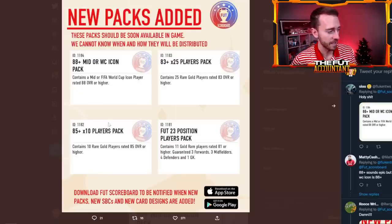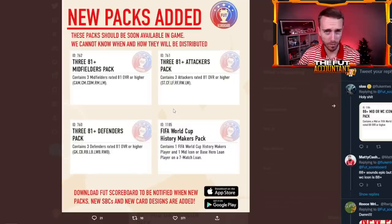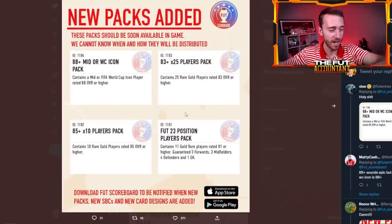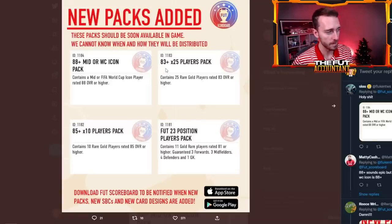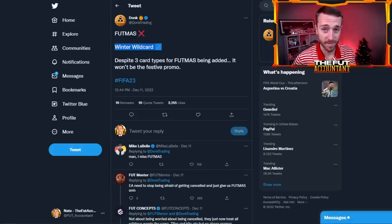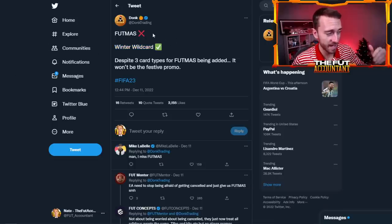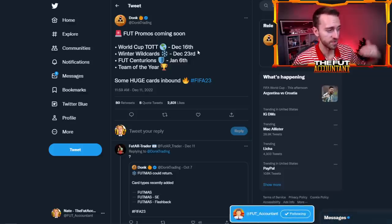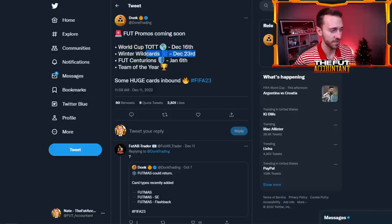EA yesterday took the opportunity to add all these packs to the code that are probably going to happen in at least a week's time. Now a little bit more about Winter Wild Cards — there were some leaks earlier this year that Foot Miss was going to be a thing, but Donk has said that Foot Miss is not going to be the festive promo this year. Winter Wild Cards actually is going to be a thing. He even lays out some of the dates: the last World Cup Team of the Tournament this Friday, then Winter Wild Cards starting next Friday right around the start of Christmas, probably a two-week promo, then Foot Centurions, and then Team of the Year.